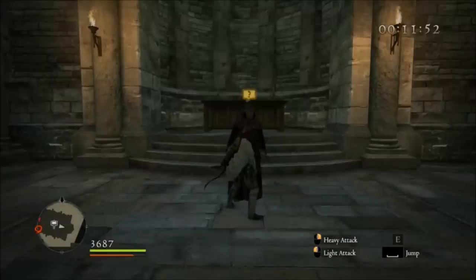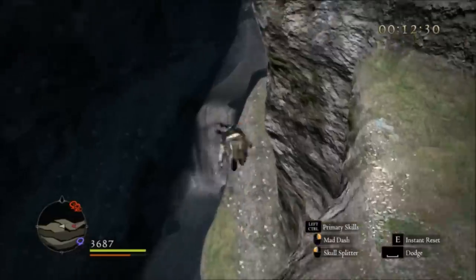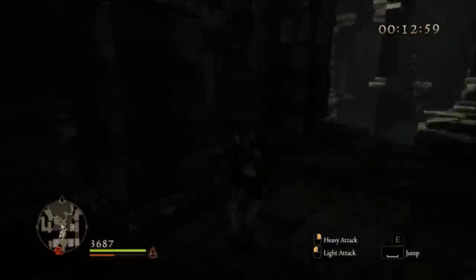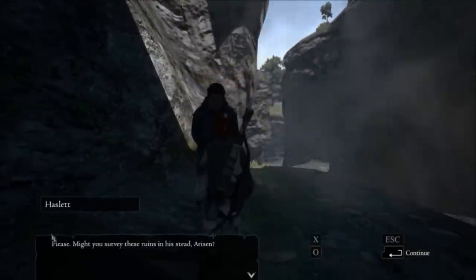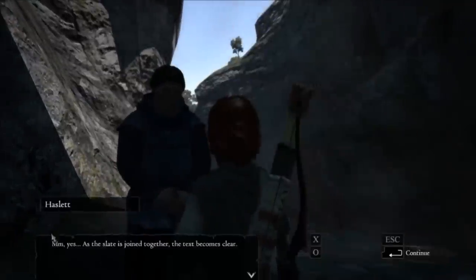First we talk to the head priest, then we warp to the Waycastle and fall-damage our way down to the altar. We talk to the NPC outside, then enter, ignore all the enemies, do a sprinting double jump to bypass lowering the bridge, and find the surveyor's corpse. Then we run back out to the NPC outside, who kindly asks us to gather five altar slates from the dungeon. However, by gathering the altar slates in a previous playthrough without turning them in, we can simply hand them in now and skip having to collect them during the speedrun.